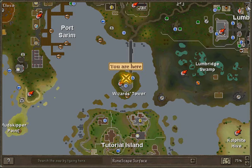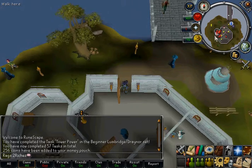Firstly, you will need to head to the Wizard Tower, which is south of Draynor, and head to the top floor and talk to Wizard Mizzog.